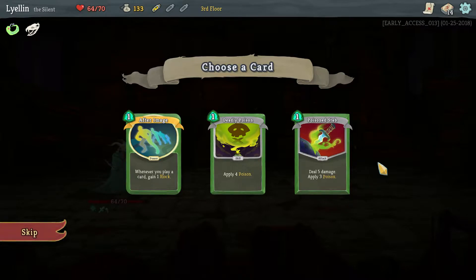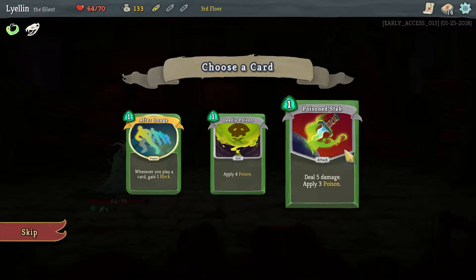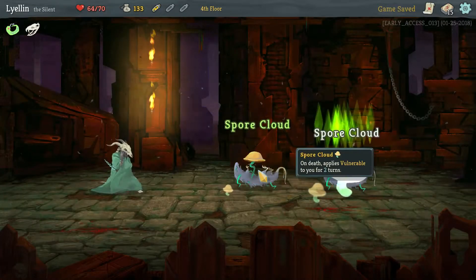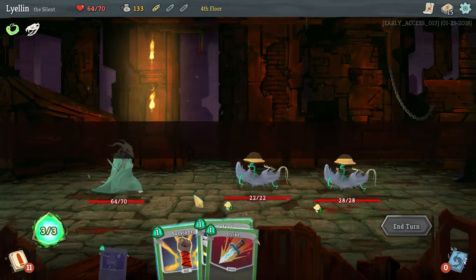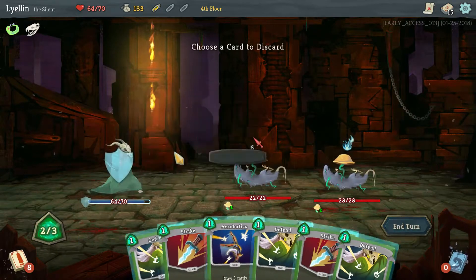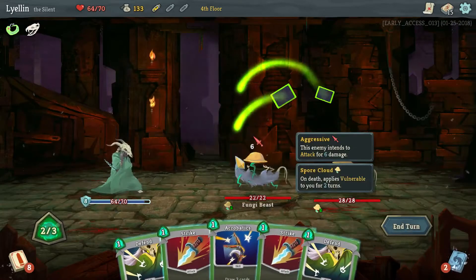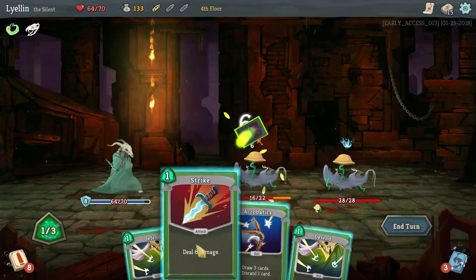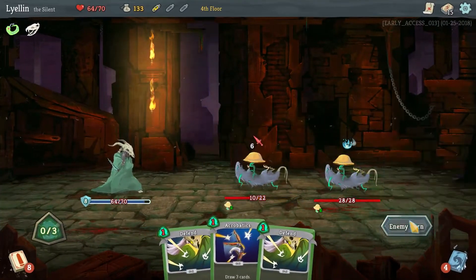Deal five damage, apply three poison, or apply four poison - we're gonna go for the poison stab. And we're just gonna keep on jumping this way. Apply vulnerable to you for two turns. Do that. I'm just gonna double strike, I think - get off block. Let's get one close to dead.